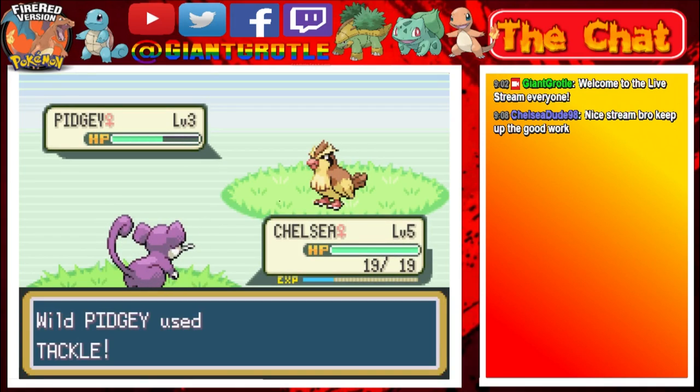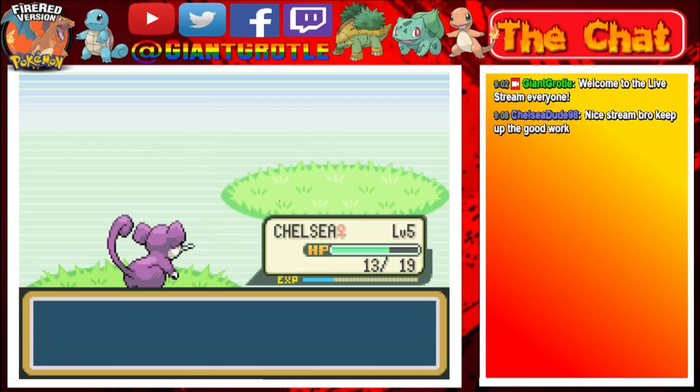Here's a Pidgey level 3. Okay, 3 tackles should faint this Pidgey. So let's go Chelsea! Chelsea fainted the Pidgey. Awesome, nice.